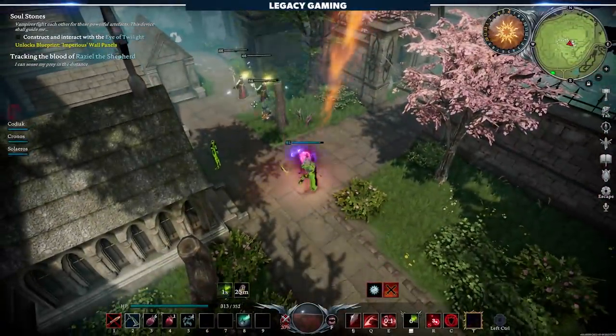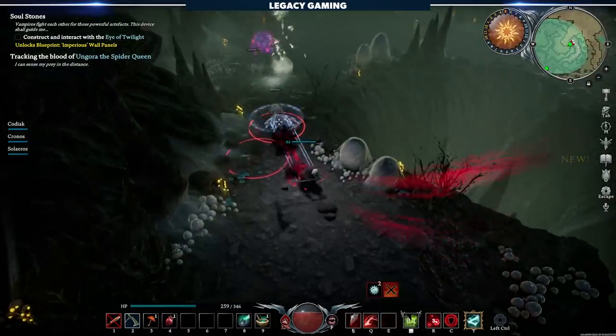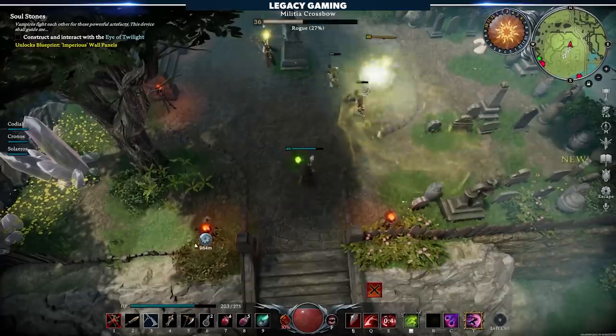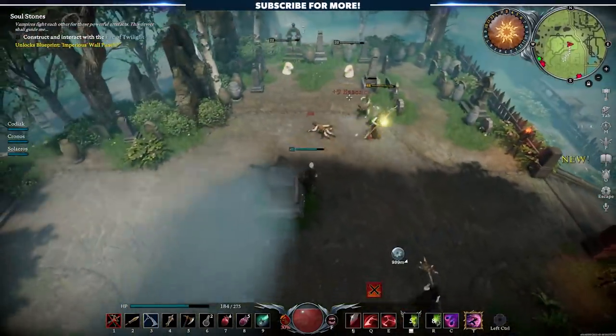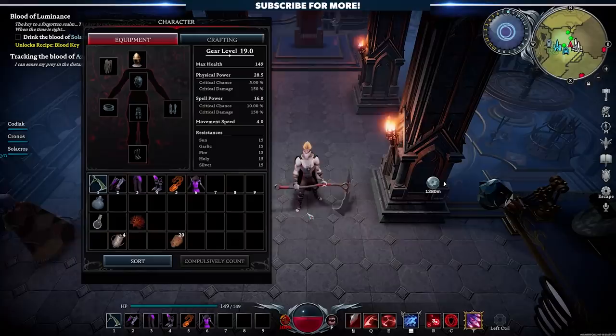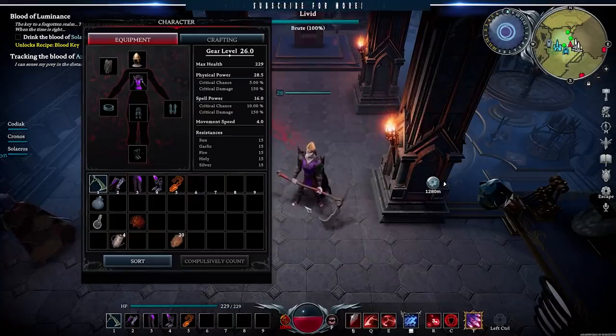Let's kick this thing off with something small and simple, but equally important. V Rising doesn't have a traditional progression system. You might think your key to vampiric ascension is by cutting down everything in your way, but that's actually pretty far from the truth. In V Rising, your progression is tied exclusively to your gear and the V-Blood units you kill.